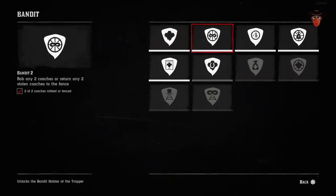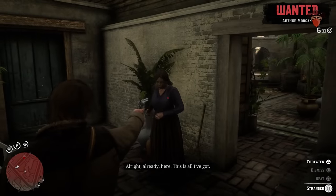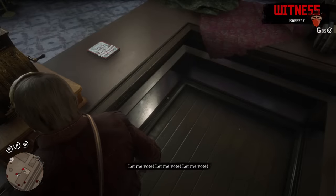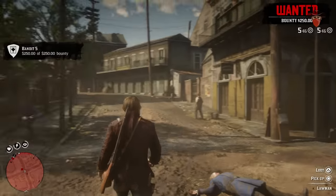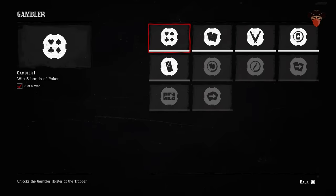The best challenges to do are the first 6 bandit challenges: rob 5 townsfolk, rob 2 coaches, rob the cash register in any four shops in 1 day, rob 3 coaches in 1 day, amass a $250 bounty in 1 state, and steal 5 horses and sell them to the horse fence at Clemens Cove. They'll get you the 200 XP that you need to reach Deadeye level 4.